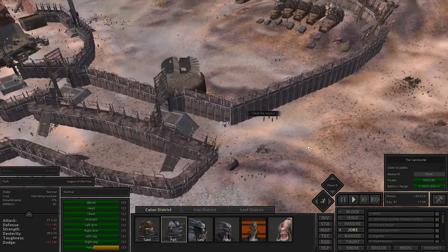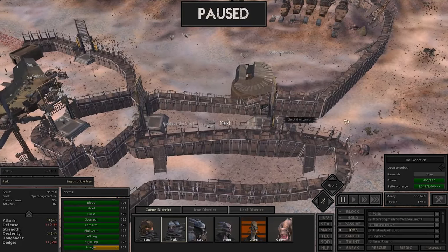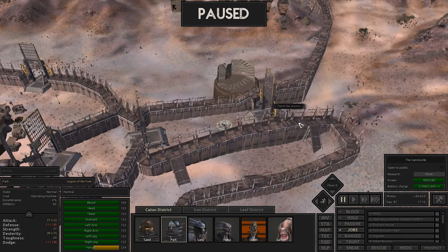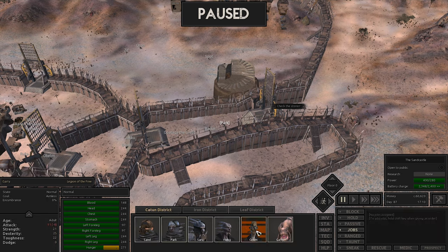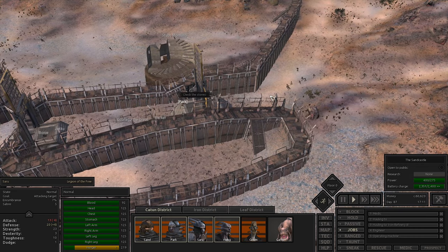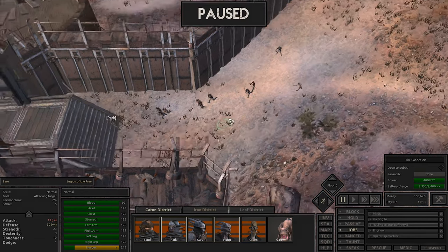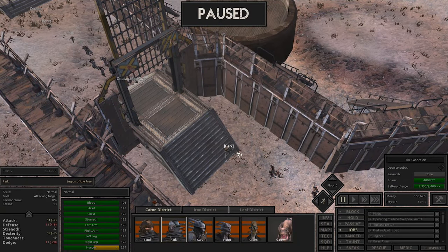They are heading back inside which is good. Green is firing down from above. We're also going to take everyone from the Katun district as well, excluding Green and Gary, and run out here to start attacking these folks. We're saying attack target because we need them to get in here first to actually begin the attack.